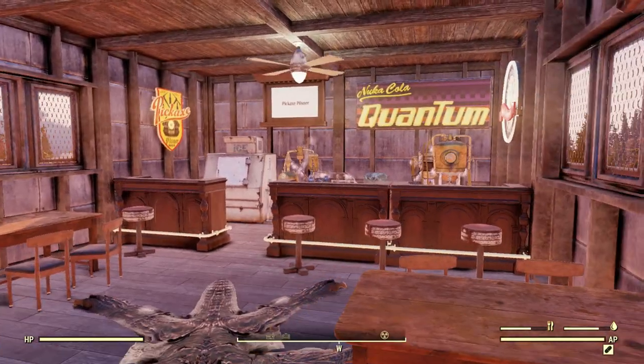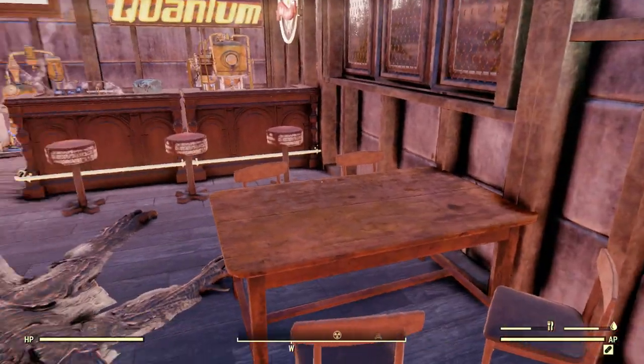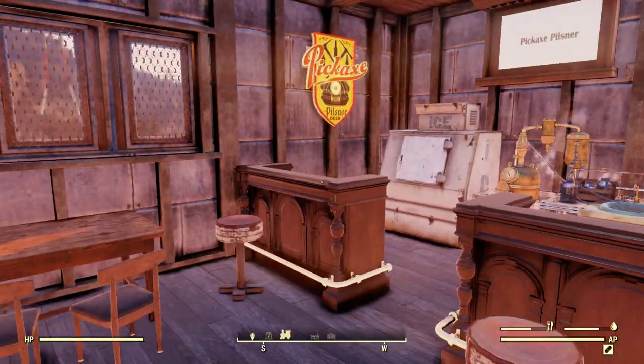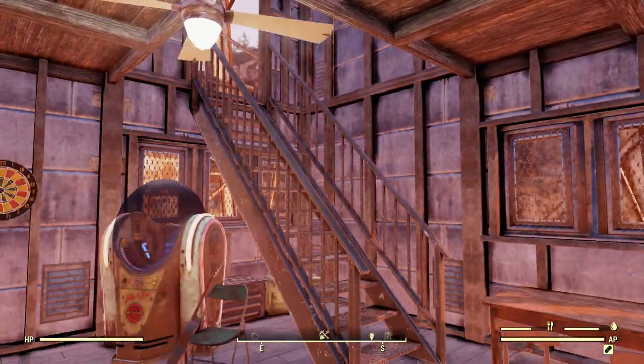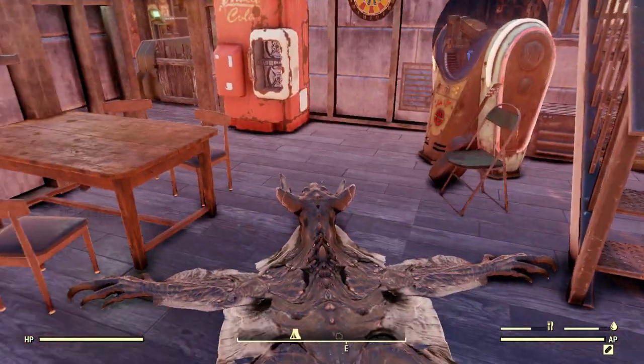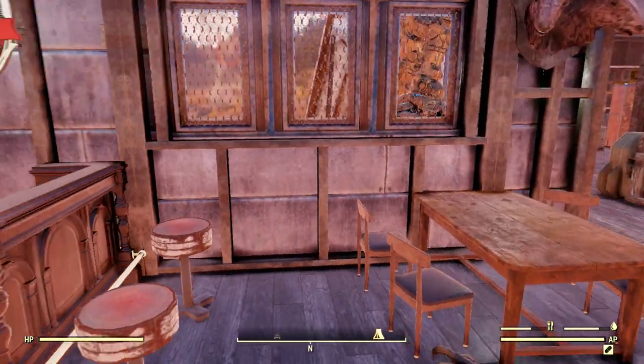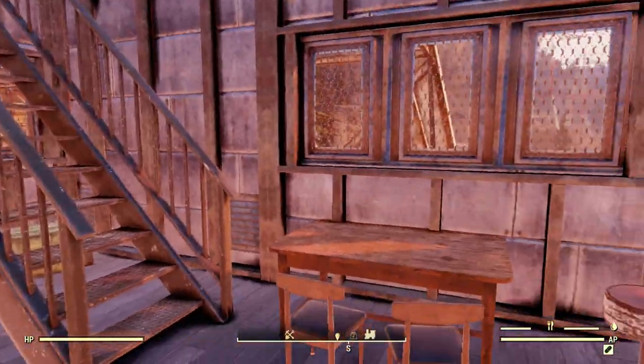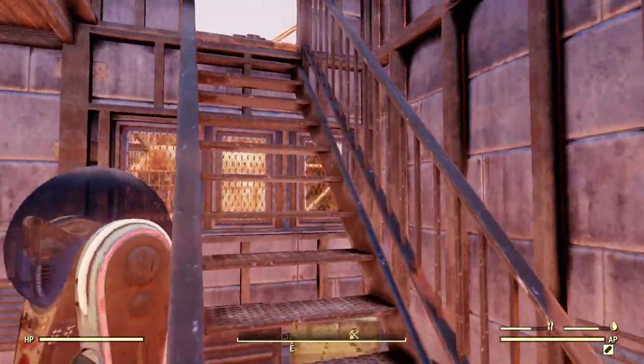In here we've got the bar. I'm not really sure why I built a bar — they just kept giving us stuff to build bars with, so I figured I need to put a bar in here. So here's our bar. Wasteland customers can hang out in here while they're buying ammo and stuff.